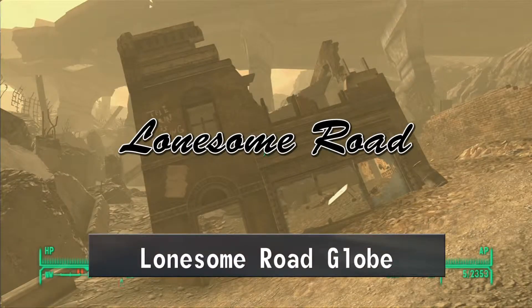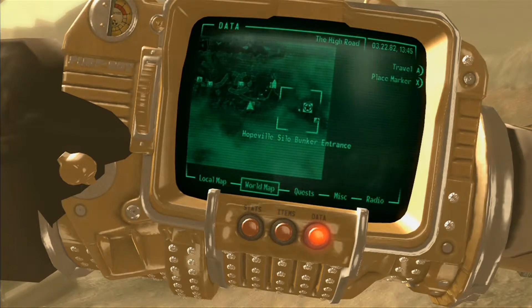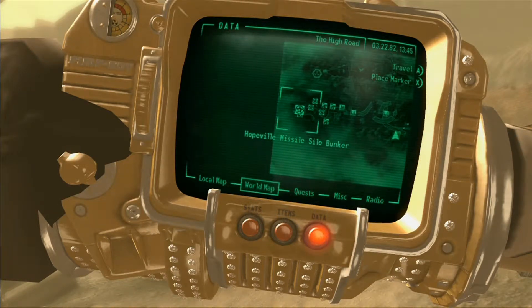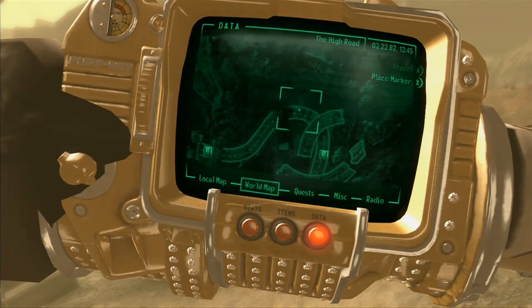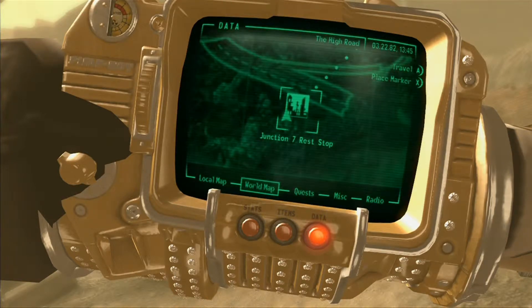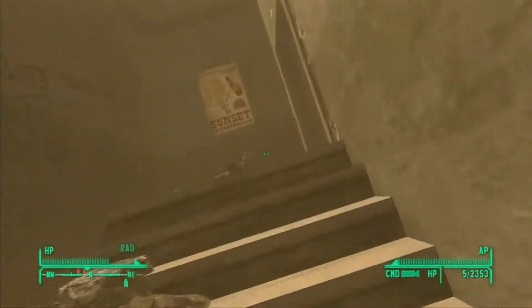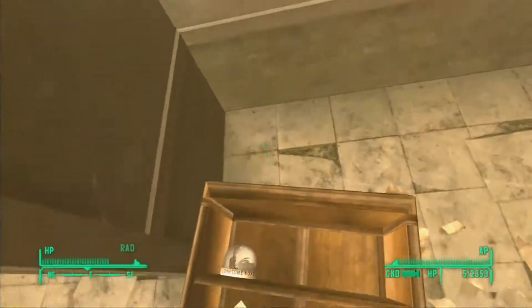So this is the last one, the Lonesome Road one, and this is actually kind of a pain to get to. As you can see on the map, it's down on the side of this highway. You need to make your way to the Junction 7 rest stop, which is just past the high road. Follow the road all the way down, go up slightly, take an immediate left at the end of the bridge, and go underneath. This building is kind of crawling with enemies, but just make your way to the top — inside the bookcase is the final snow globe.